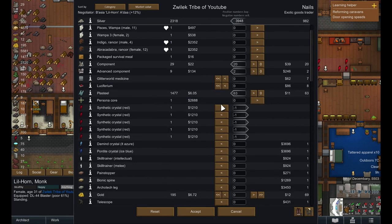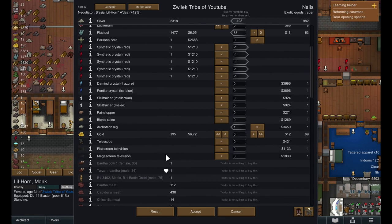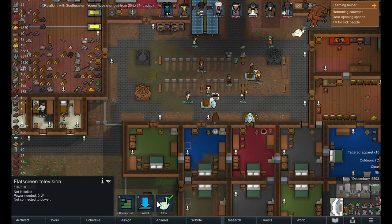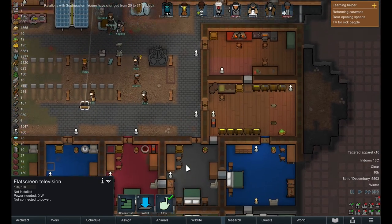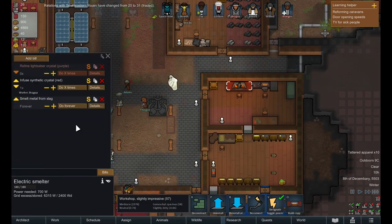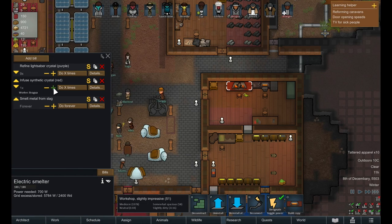Now it looks like the only things we would want is maybe the architect leg. That will put us at pretty much even. I think we'll buy a television and lose a little bit of silver, but silver - we're not going to be short on silver at all anytime soon. I do want to get a television in here for these guys because I think they deserve it with all that they've been through. We will get Jendo making more lightsaber crystals.